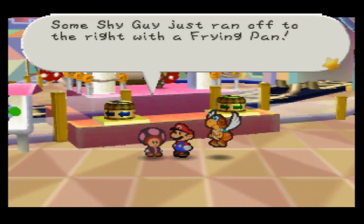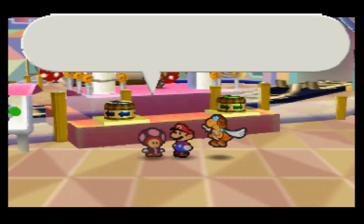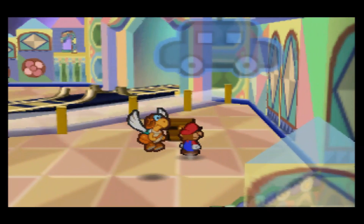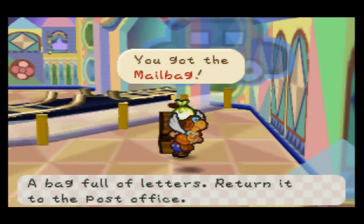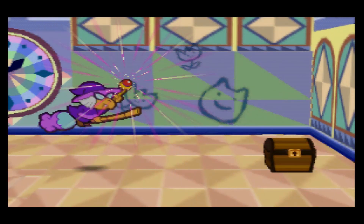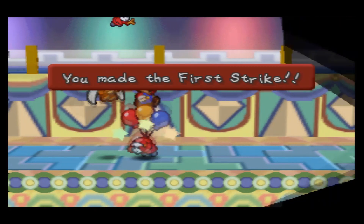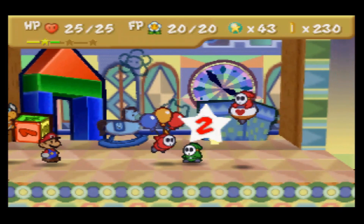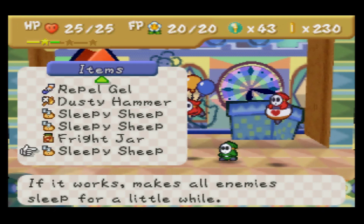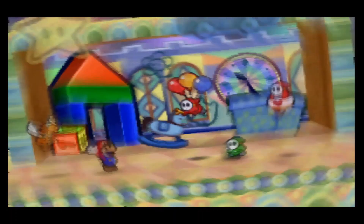At pink station, a shy guy runs off to the right with a frying pan — he definitely stole it from some innocent soul. Inside, we find the mailbag — Parakari's wings are going really fast in the dialogue. We also find a Thunder Rage. We battle the shy guys here because you get so many star points from them — you'd be crazy not to use them. I'll use a dizzy dial to get some items out of my inventory.